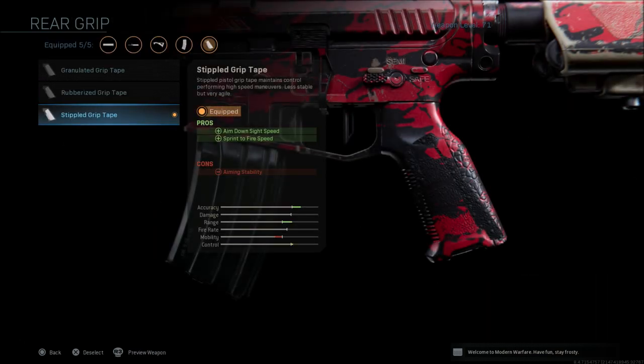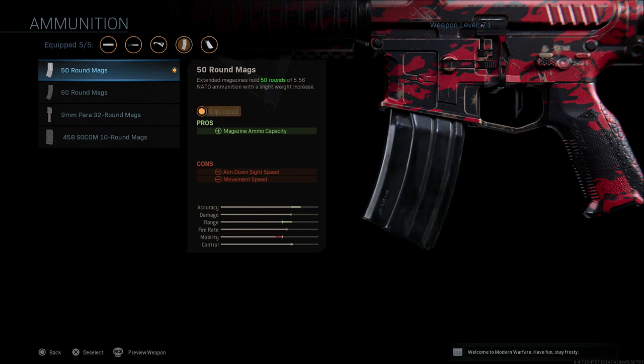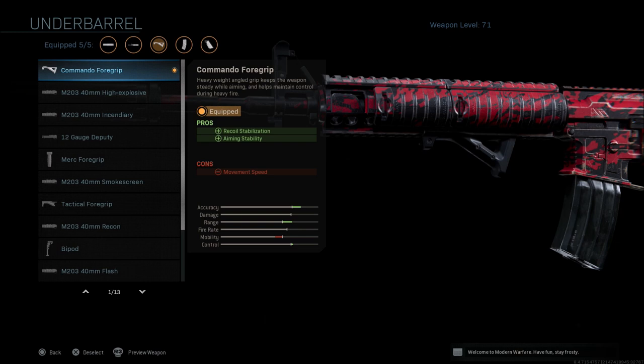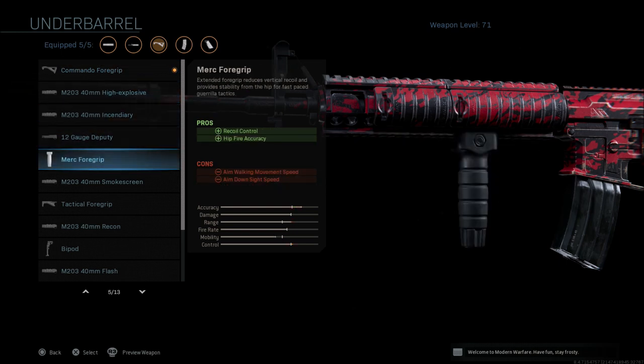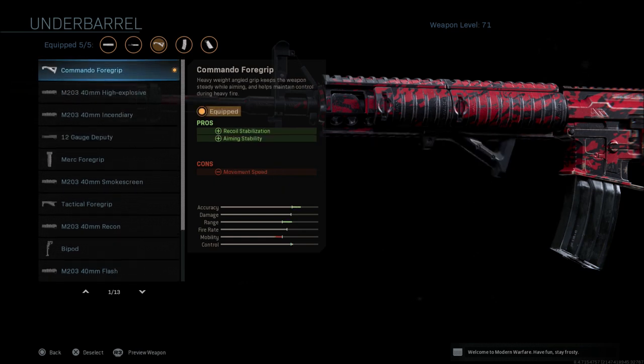For the rear grip I always run the stippled grip tape on most weapons if I have it unlocked, because the aim down sight speed and the sprint to fire speed are both increased. For ammo I go with the 50-round mag. You could go with the 60 but you get a little more ADS reduction, so I prefer the 50. That 50-round mag is very helpful if you get into a group of enemies — with a silent weapon they don't know you're there and you can really do some damage. For the underbarrel I always run the commando foregrip — it's my personal favorite grip in the game. The Merc foregrip and operator foregrip are not bad either, but personally the commando is my favorite.